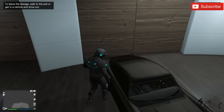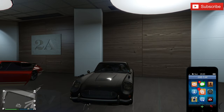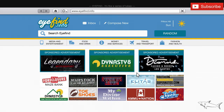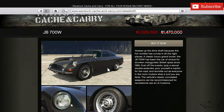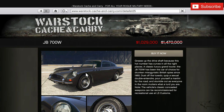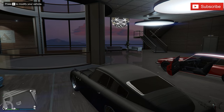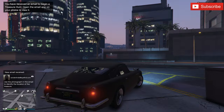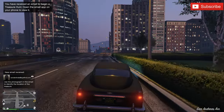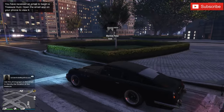This is the beautiful JB 700W — this is the James Bond car. It's a classic sport car that you can get from Warstock Cache and Carry. When I recorded this video it was on sale, but I'm not sure it will be on sale when this is posted. This car will cost you over one million dollars, but trust me it has some special features and special abilities — it has weapons on this car, let me show you.